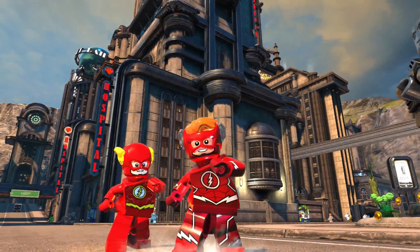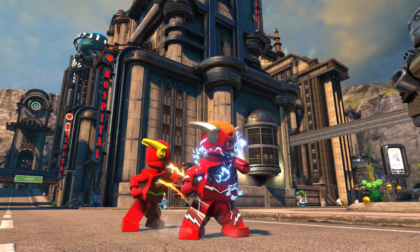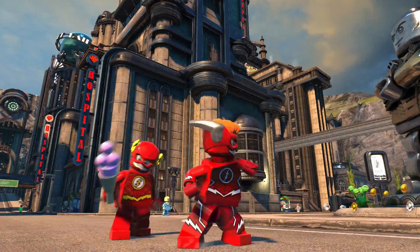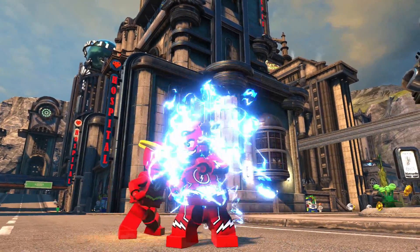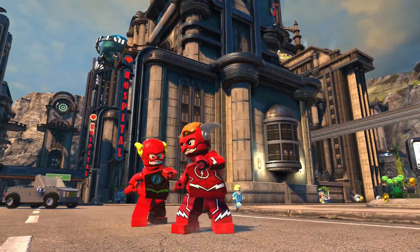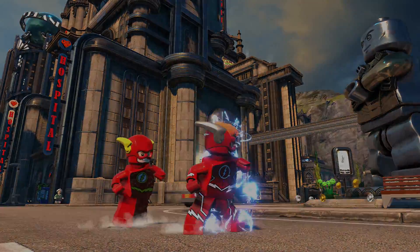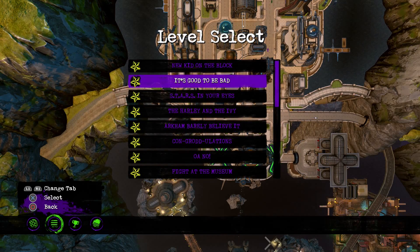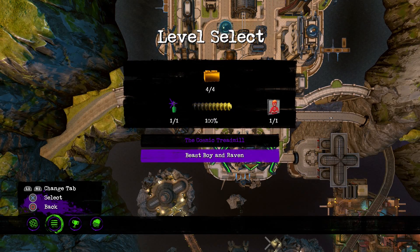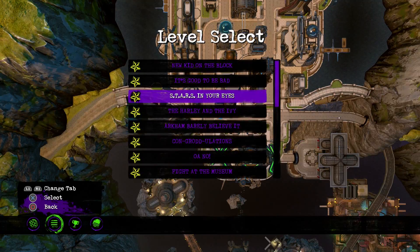What's happening everyone, Jay Shock Blast here. A lot of people are probably really excited to get their hands on Wally West as the Flash — he's probably the number one most requested character. This is how you unlock him: you unlock him in the third level of the game, Stars in Your Eyes, on the second part during the Beast Boy and Raven boss battle.